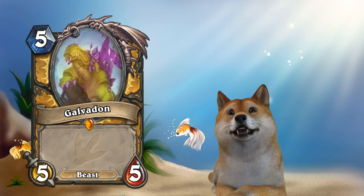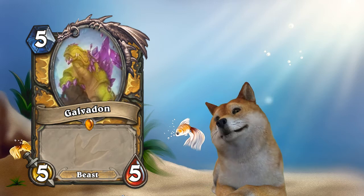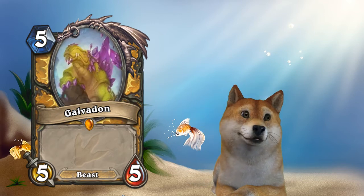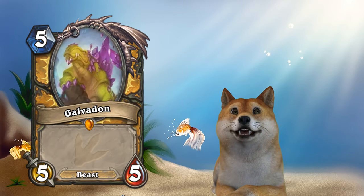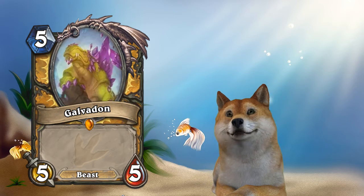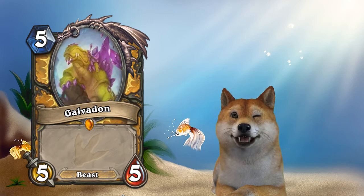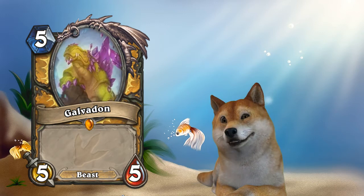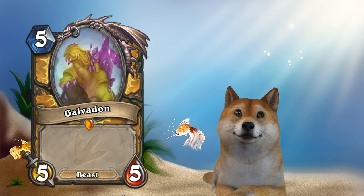Adapt, if you haven't seen this, the effects on it can be: gain a Divine Shield, gain Windfury, gain plus three attack, gain plus three health. So if you get five of those kind of effects, you can make something like an 8-8 Divine Shield Taunt Windfury minion, which is pretty big, pretty solid. Now the question of course is going to be how hard is it to bring Galvadon out in a Paladin deck? Because Adapt five times is pretty good.